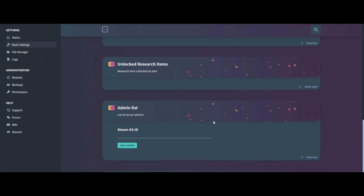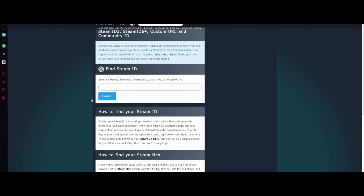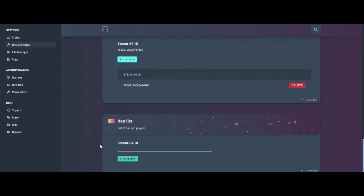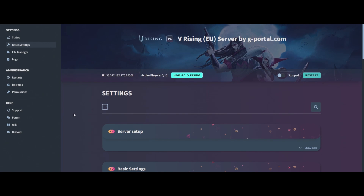Next is your Steam 64 ID. If you don't know how to get it, go to your Steam profile or just Google 'my Steam ID' and you'll get the Steam ID finder. Type in the name you need, copy that 64 ID, paste it in, and click 'Add Admin'. For the ban list, it's the exact same — find their name, copy the 64 ID, type it in, and hit 'Create Ban'. Click save and that completes basic settings.